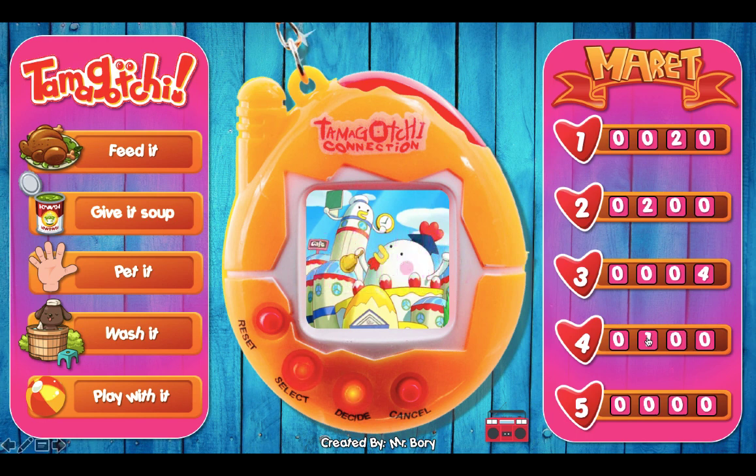You can click on anything you want — let's click on 'wash it'. This one gives you only one point. Then let's click on 'pet it' — we just have to wait a little bit. And this one gives you 350 points! So we'll just add the points there.